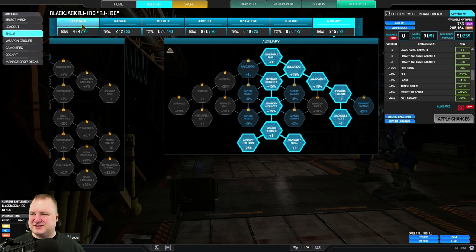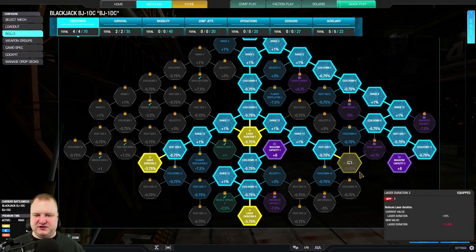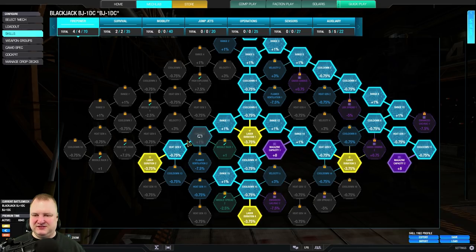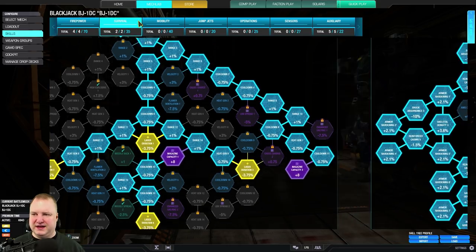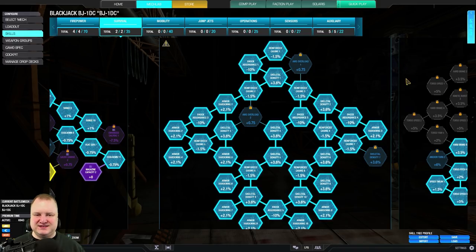Let's have a look at the skill tree. Basically we're using magazine capacity one and two, as well as all the laser duration nodes, to support our build as best as possible. If you have six medium lasers you definitely should have the laser duration nodes one through four. Then we go into the survival tree and take the full survival tree except the AMS overload and one node of skeletal density — that one node just because I didn't have it anywhere else.